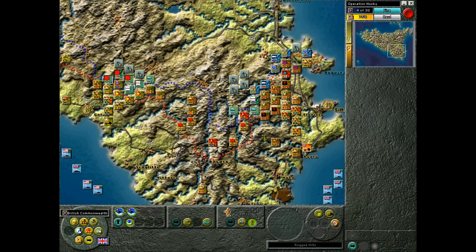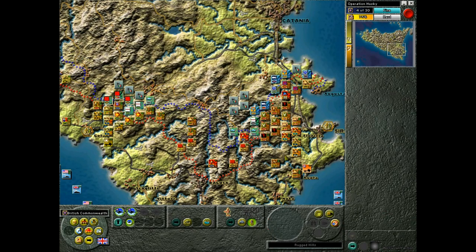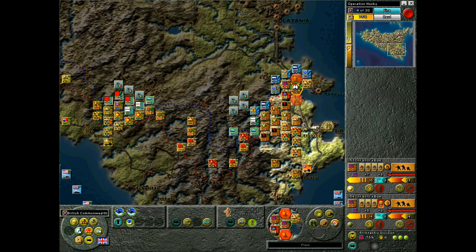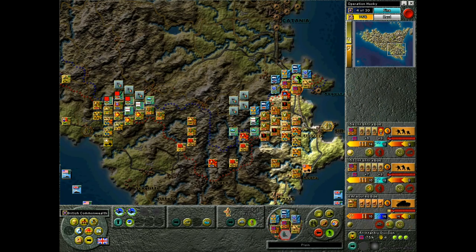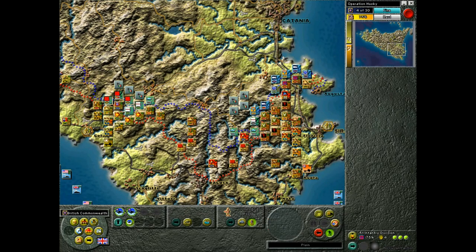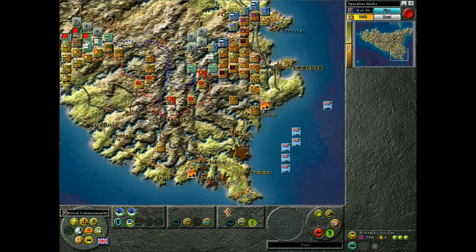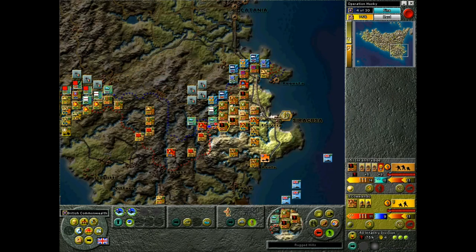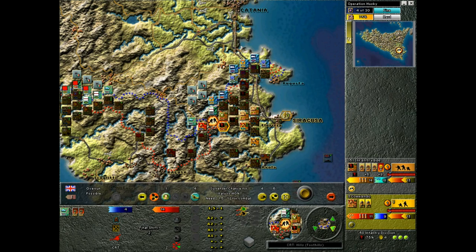Right here we're going to do the same thing. Now the Herman Goering division showing up is a problem, but I have a numbers advantage here — I just have to be able to put it into place. So even though moving to this hex is kind of risky, because they can hit me on 3 sides, I need to start doing the same thing to them. I have to move up. I have to start stacking.